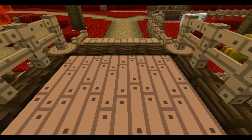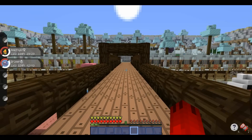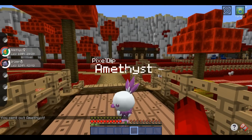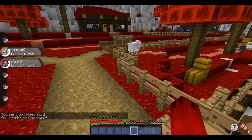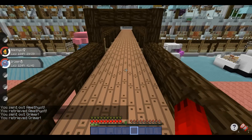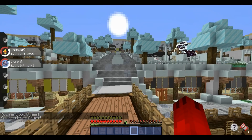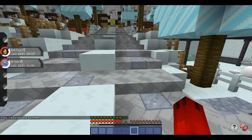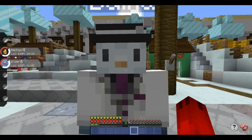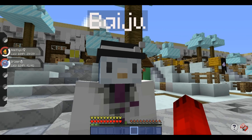All right guys, let's check out the fiery side of everything - this is sick! Or should we check in with Baiju first? Might be better. Amethyst, you probably won't like the fire side that much - it's a little warm for you. But Grimer, I think you'll like it maybe. Let's check in with Baiju and see if any specific jobs need doing.